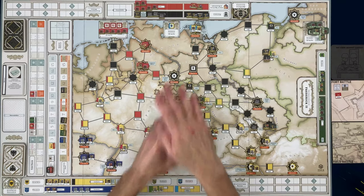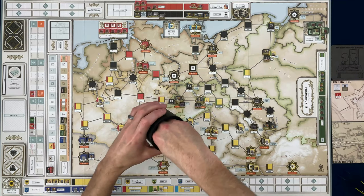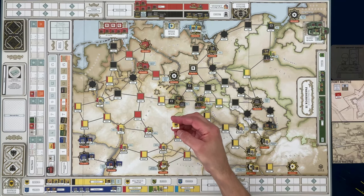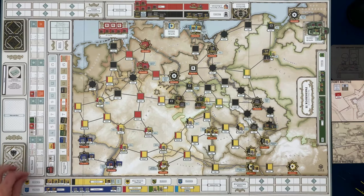Hopefully the Austrians will get to take a turn. I'm going to reach in here and grab a marker — and it is Austria! I'll set the cup over here and put the Austrian marker on the turn track so we know we've pulled that. The Austrians will finally get to take a turn.